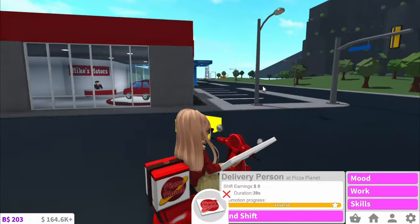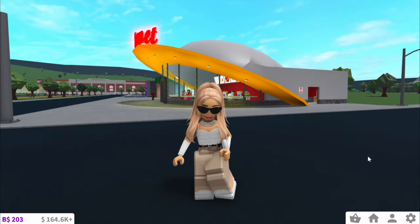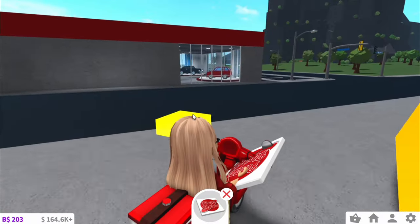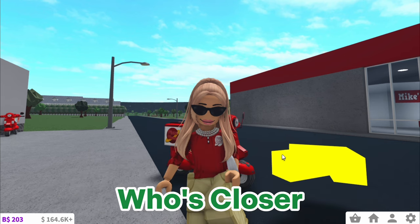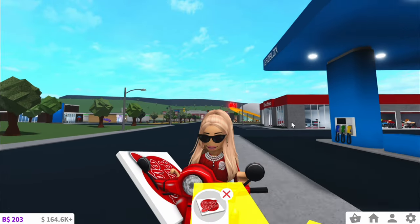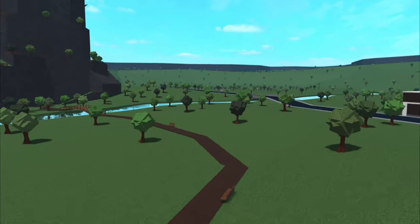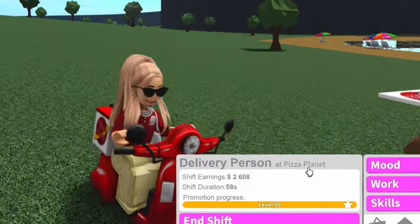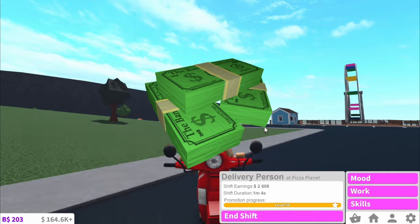The next secret is some people think that if the delivery person is too far away, they can just end the shift and the delivery person will move. However, this is completely not true — as you can see, if I restart my shift, the guy is going to be in the exact same place. Also, some people think long deliveries earn you more money, but every delivery at Pizza Planet will earn you the same amount, whether it's opposite Pizza Planet or halfway across the map. And the first pizza you deliver on a shift will always earn you less money — that's Bloxburg's way of making sure you're not just restarting your shift to make more money.